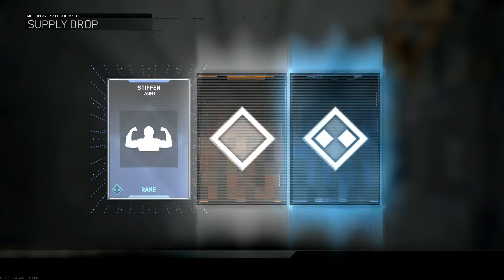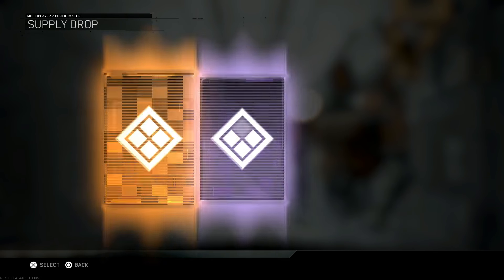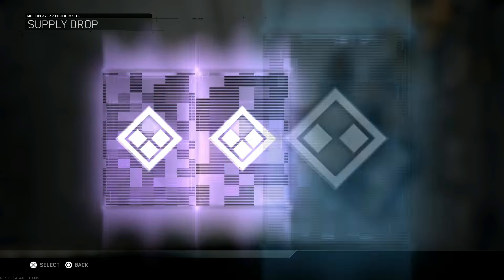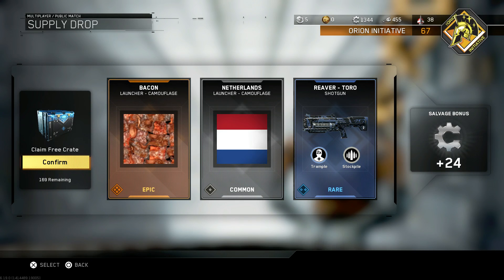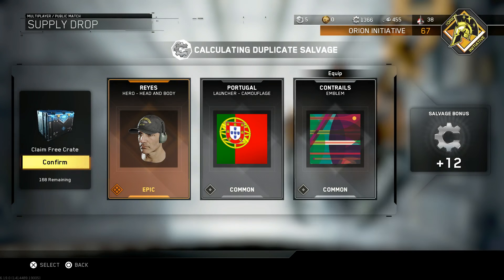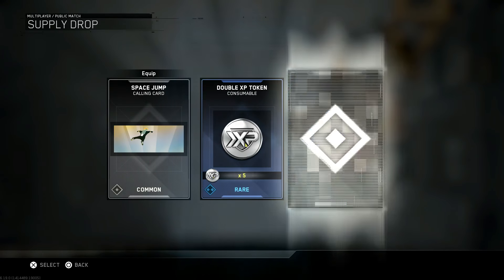Purchasing Rare Supply Drop. Hopefully I'll be getting fairly lucky today — at McDonald's this morning my order number came up as 777, so I figure it's my lucky day. We've got a legendary Cobra accessory, pretty cool. I'm going to try to keep this video under an hour, so I'm going to be moving at a fairly quick pace. There's 170 of them to go. We've got the epic bacon camouflage for the launchers. Already we've got Reyes, which is awesome — that's one of the items I was really hoping for.